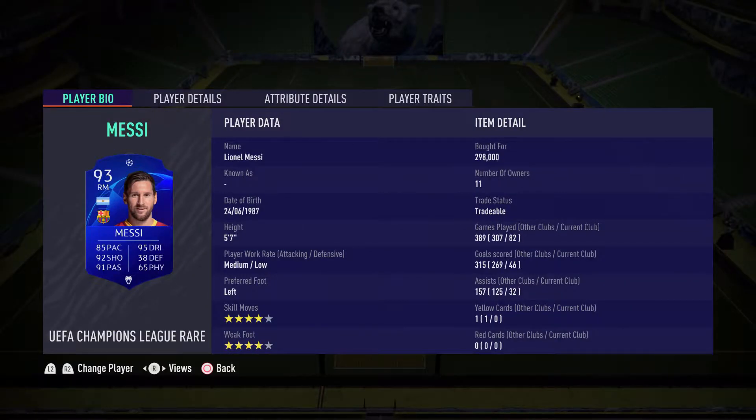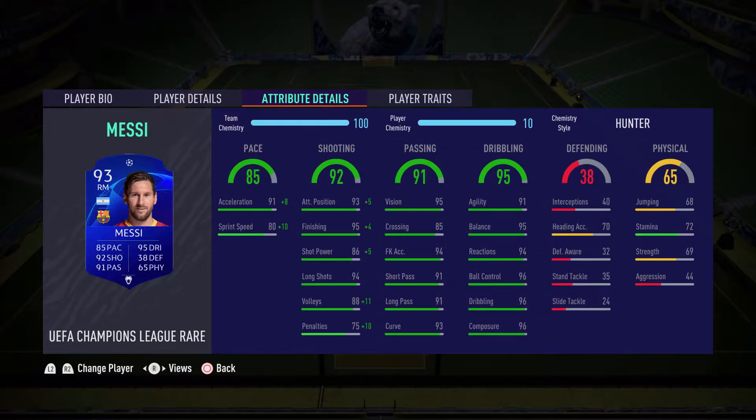When I bought him it was 298,000 but at the moment you can get him for around 200 to 220k. I've used him for around 82 games — he's got 46 goals and 32 assists. Four star skill moves, four star weak foot, a medium-low work rate. The low defensive work rate is good because his stamina can become a bit of an issue, but don't let the stats fool you — he has been absolutely magnificent for me and an absolute game changer.